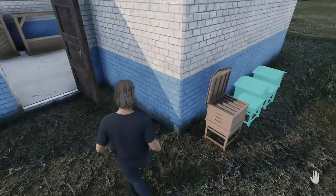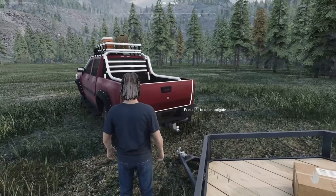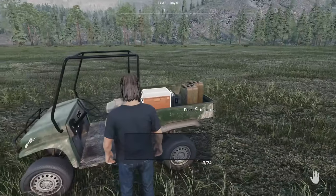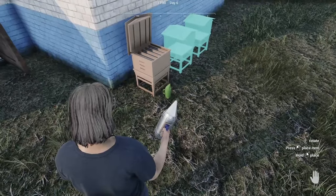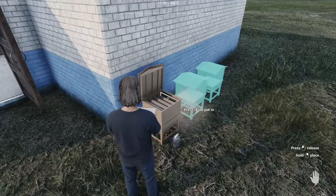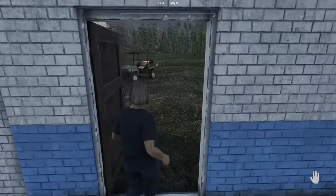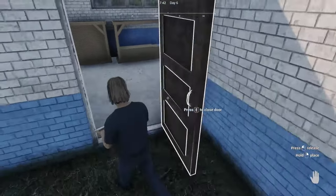We do have some honey to pull. Let's do that first because I do have the honey that's at 100%. Let's grab the smoker and go process some honey. I should have enough to fill the whole extractor this time.